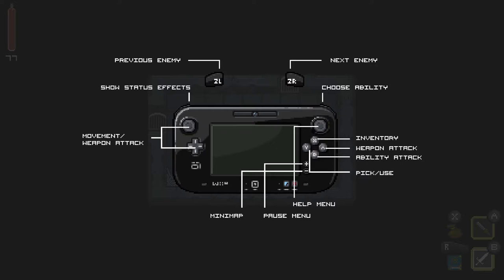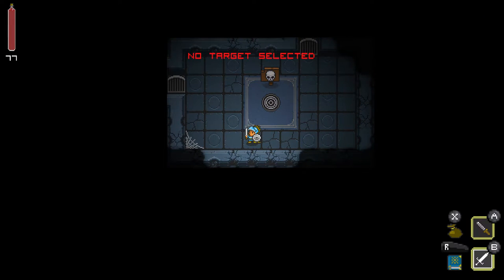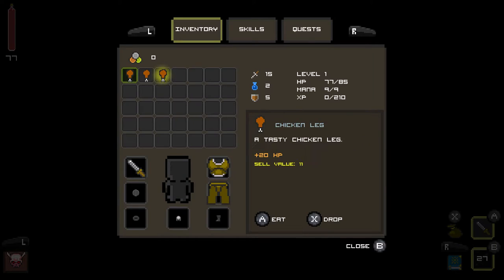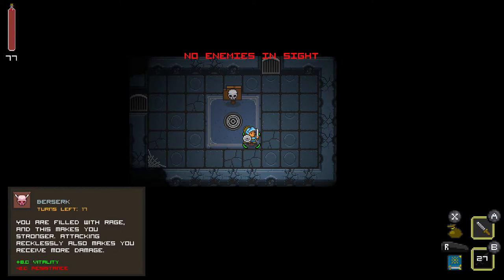So we're generating the dungeon here. I really like the 2D pixel look of it — it's pretty neat. When I do get the 3DS version I'll do some gameplay of that too. I'm just going to wing it and see what happens. There are buttons in the bottom right corner, and top left is your health. I don't even know where I'm at yet!